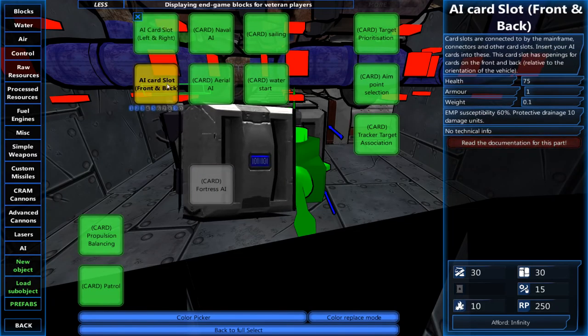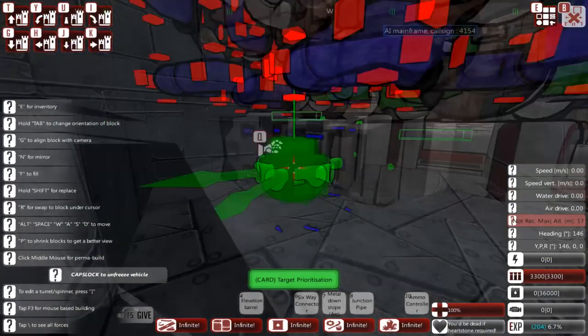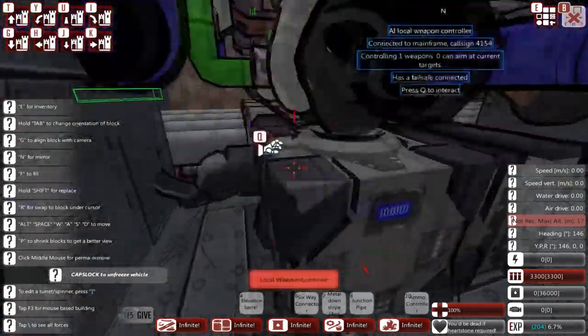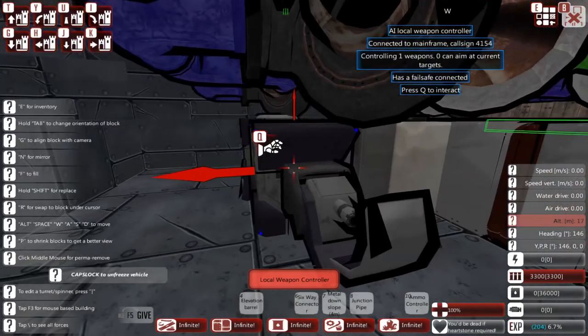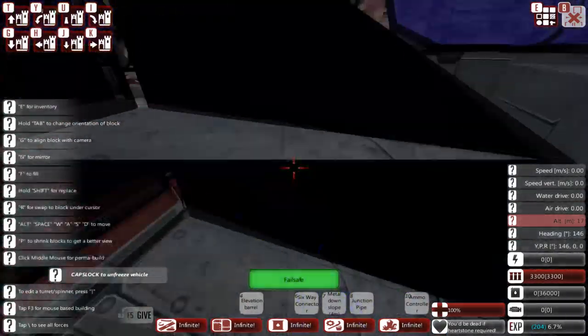What do I even need here? I want a target prioritization for these, otherwise it'll end up shooting at stuff it can't shoot at. Actually, you can do that with the local weapon controller. We'll change this up a little bit — I don't need any cards for this. We'll just use one dedicated AI and a failsafe, don't need a wireless. We want to set maximum altitude to about five, and that'll prevent it from shooting at anything we don't want it to shoot at.